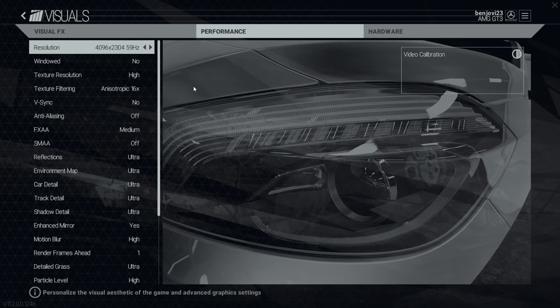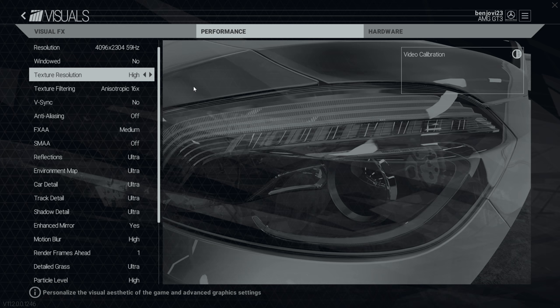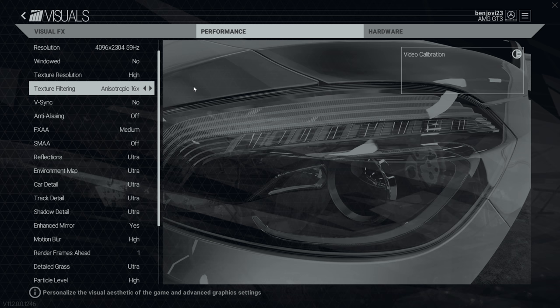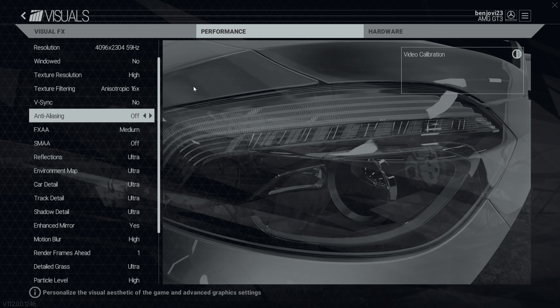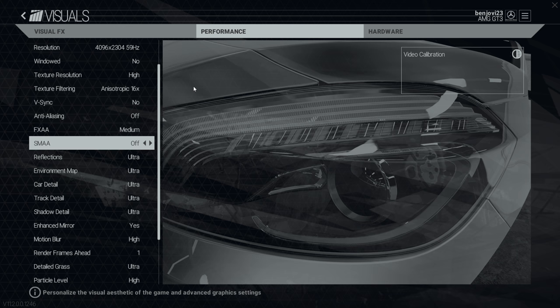In the performance section, this is running at 4096 by 2304 at 60 hertz — true 4K, higher than the UHD standard of 3840 by 2160 — showcasing the leveraging power of the GTX 1080 using NVIDIA Dynamic Super Resolution. It's in full screen mode. Texture resolution is on high, which is the highest setting. Texture filtering is anisotropic at 16x. V-Sync is off. Anti-aliasing is off, but I've applied FXAA at medium since the super sampling handles most edge smoothing down to my native panel resolution, and also SMAA, which is a different anti-aliasing technique — there are many AA options in this game.